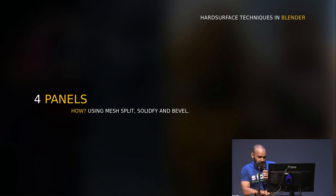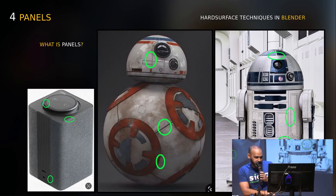The last technique we call panels. What is panels? It's that thing that makes you think there are two pieces assembled, but you can do it in one piece. You see it a lot in sci-fi stuff.